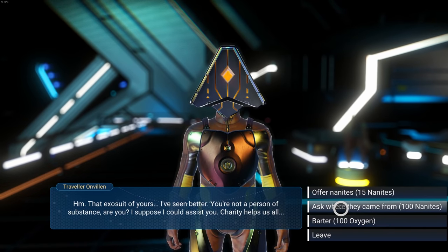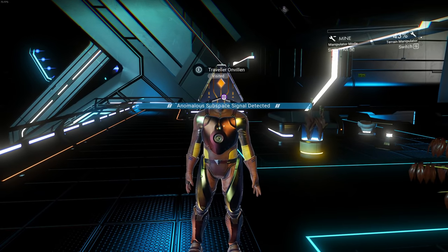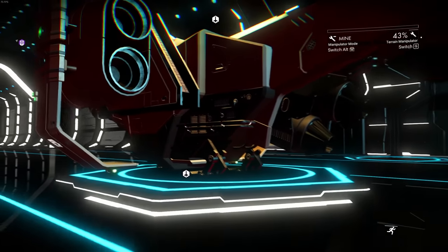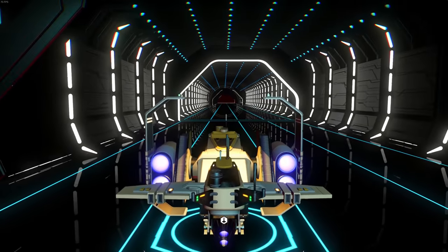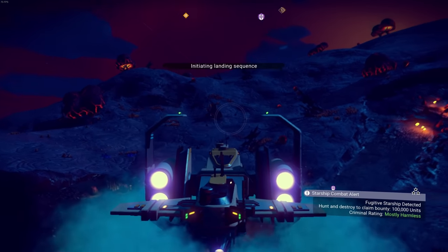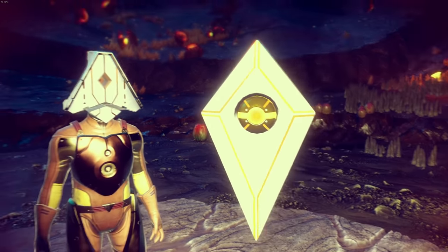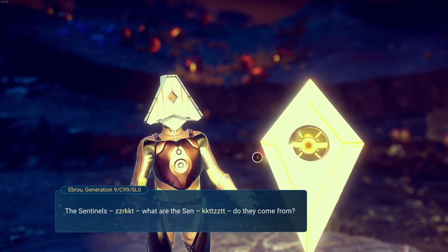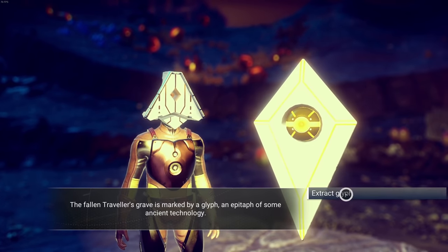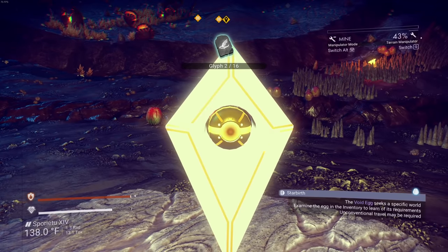It's a hundred nanites! Ask where they came from - directions to a place of interest. This is how you can find portal glyphs - there are 16 that you need and I think I have like two or three right now. This is actually a kind of cool planet, it's got like lava shrooms. Here's a glyph - extract glyph. That's two of 16. Leave the fallen traveler in peace.